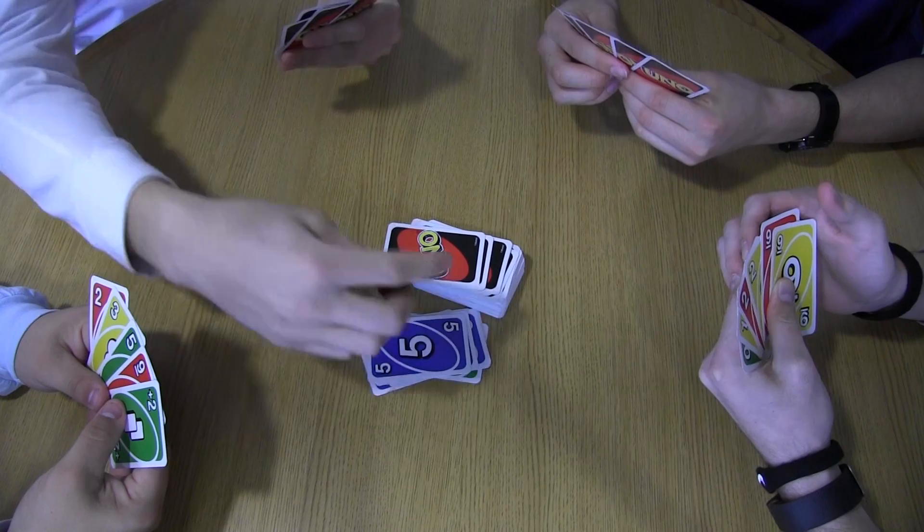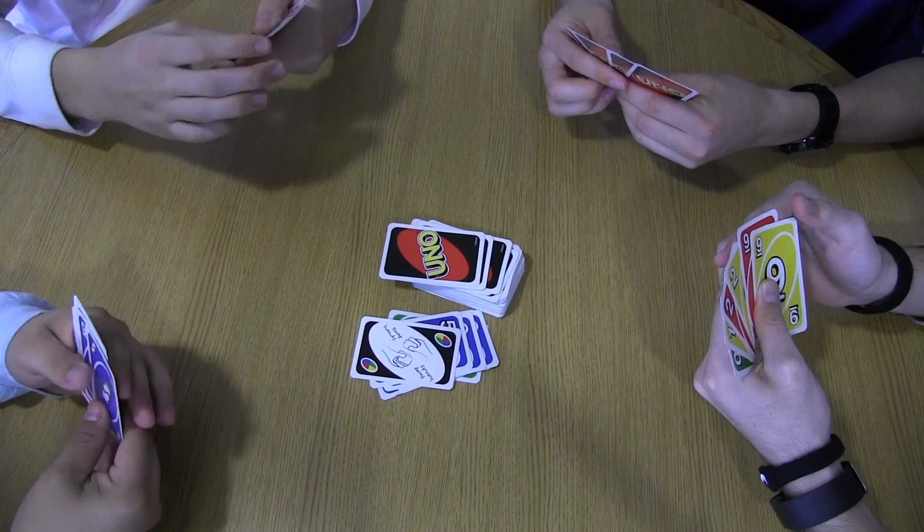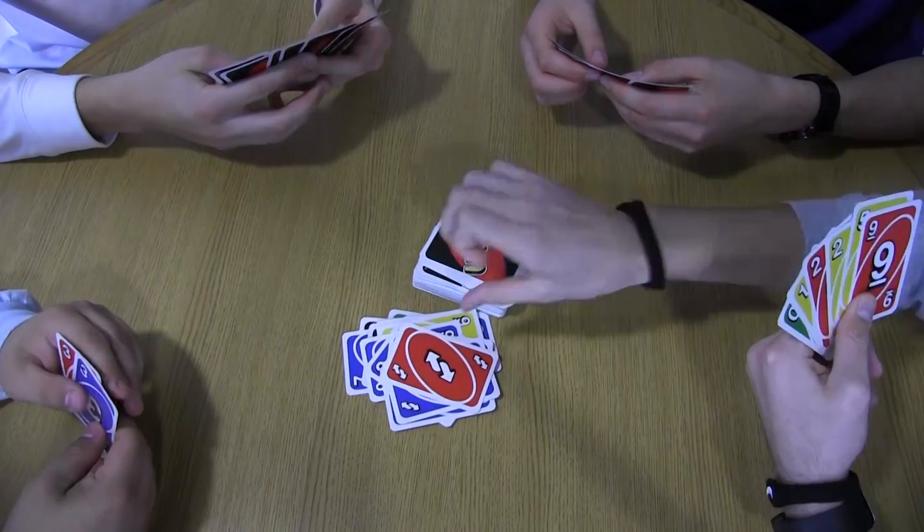The wild card draw 4 acts just like the wild card, except that the next player also has to draw 4 cards and forfeit their turn. The wild card swap hands also acts like a wild card, while allowing you to swap hands with another player of your choice. Now that you know the rules, the real fun begins!